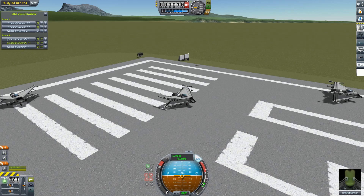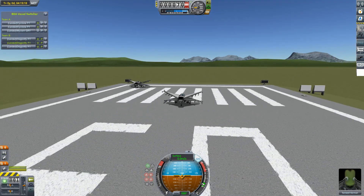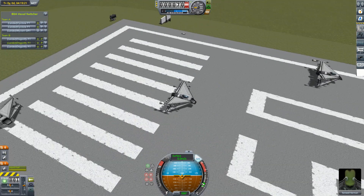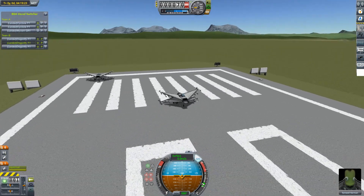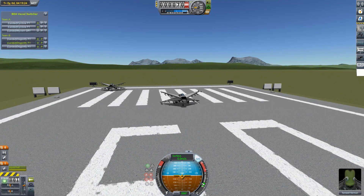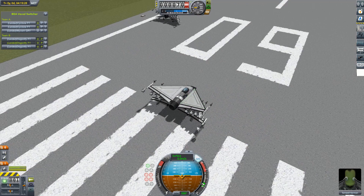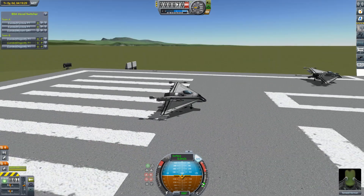Defending the KSC today will be three of these Dragonfly Light Fighters. These are small, quick, agile — they'll win a turning contest with just about anything — but they don't have any radar, although they are armed with a shitload of heat-seeking missiles. And they'll be attempting to vanquish any danger that dares to venture too close.